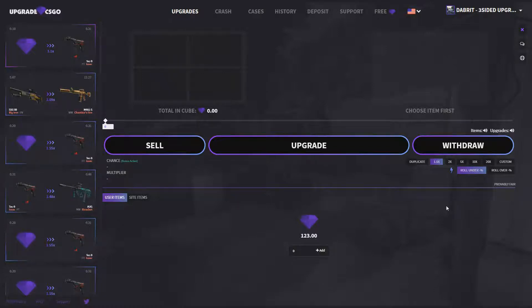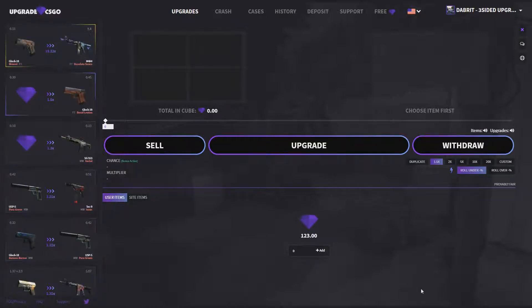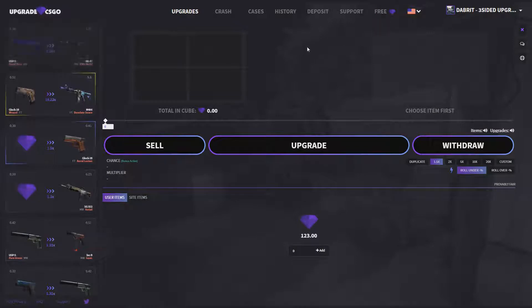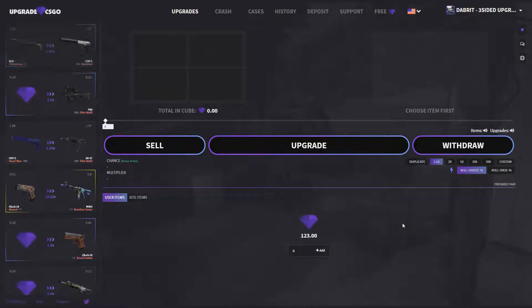Hello guys, it's the Brit and today we're on upggradecsgo.com. It's been a bit since I've been on this site. We've got quite a lot of credit here but we're only going to be using 23 dollars in this video. I kind of put too much on, but we will be doing some videos on this site. That's why I've got so much credit. If you want to get some free credit to try this site, click on the free and type in 'free sided' — it will give you 40 cents in credit, and if you link your Twitter account it'll give you an extra 10 cents.